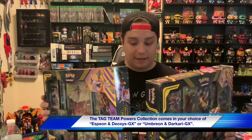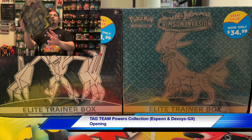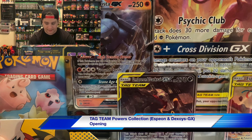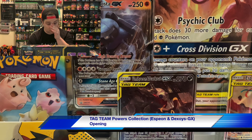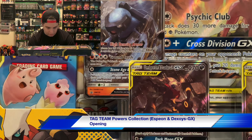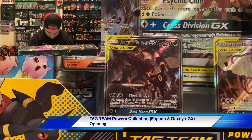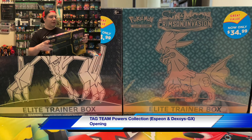All right guys, in today's video we're taking a look at the Tag Team Power Collections. These things are absolutely massive for no reason, because you could fit a lot of these in smaller packages. It's finally time to crack into these Tag Team Power Collections — massive, ridiculous amount of packaging. They have four new promo cards that are still Sun and Moon, even though we are well into Sword and Shield at this point.